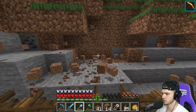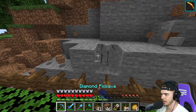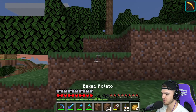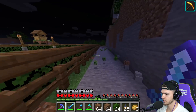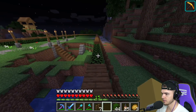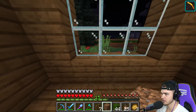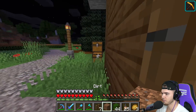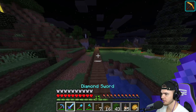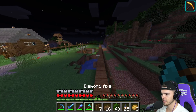We gotta do this because if we keep the mountain here the mobs can just fall right in, and we can't have that. Look at this place man, the village is coming along! This is gonna look so good when it's all done. Now you can't get into the village — it's all fenced off. The only other thing we need to do is add some lighting, and then in the next couple episodes we'll start building more houses and get the villagers up here.